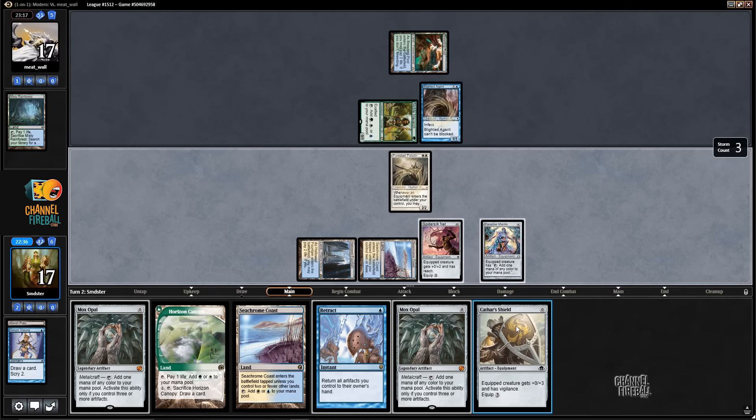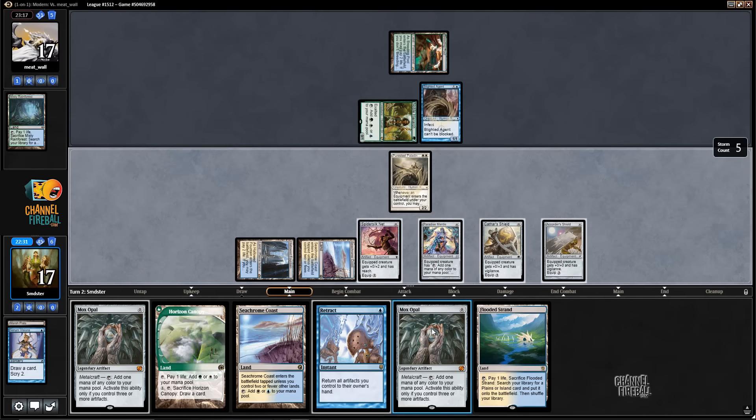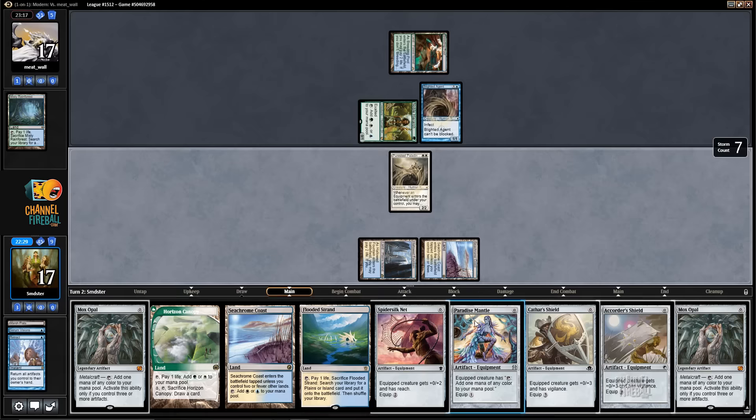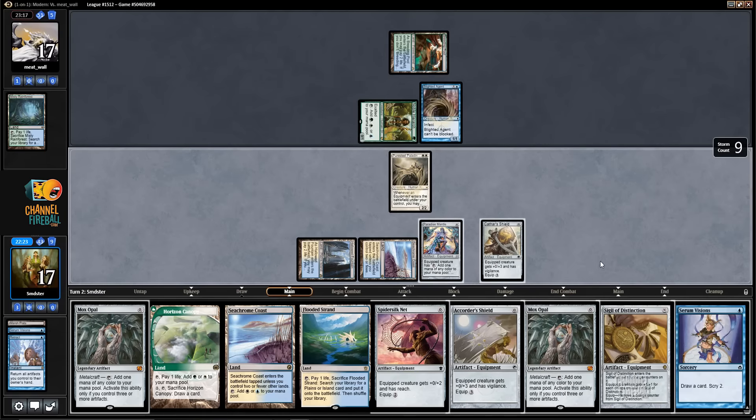Okay, that's not ideal. Well, the Mox Opal is useful — but it's not ideal. Yeah, it's not that useful because the Retracts pay for themselves. Alright, another Retract. Yeah, the Mox Opal does mean that we could cast the Serum Visions, for example. Should we just do that now? I guess there's no real rush. I think we might as well cast a few more.